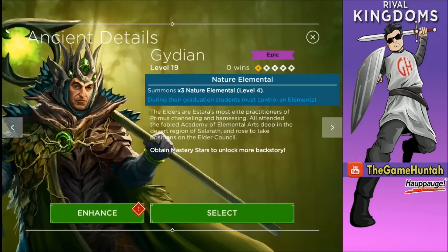The last ability is called Nature Elemental. Summon 3 Nature Elementals at level 4 — level 4 right now because of the level of this spell. That will be interesting too.